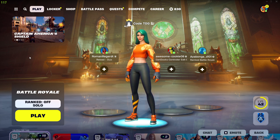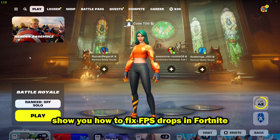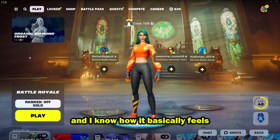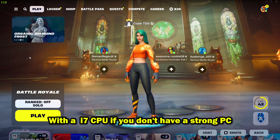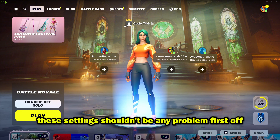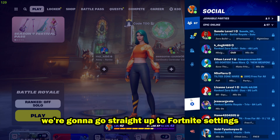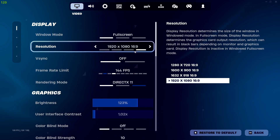Yo what's going on everybody, TOG here. I'm back again with another video on how to fix FPS drops in Fortnite, because it is really annoying and I know how it basically feels. Now my PC is pretty strong — it's a RTX 3060 with an i7 CPU — but if you don't have a strong PC, do not worry, these settings shouldn't be any problem. Before we get into the Windows settings, we're gonna go straight to Fortnite settings. This is basically what was my problem — it wasn't my PC, it was Fortnite settings.